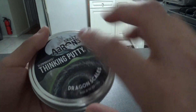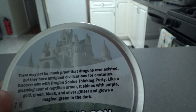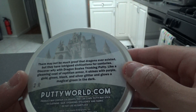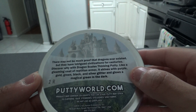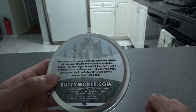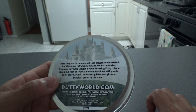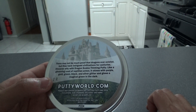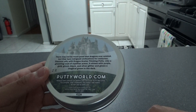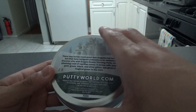Here's the putty tin — front and back. The back has what looks like a castle design. It reads: 'There may not be much proof that dragons ever existed, but they have intrigued civilizations for centuries. Discover why with Dragon Scales Thinking Putty — like a gleaming coat of reptilian armor, it shines with purple, gold, green, black and silver glitter, and glows a magical green in the dark.'